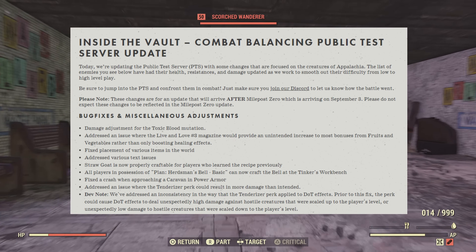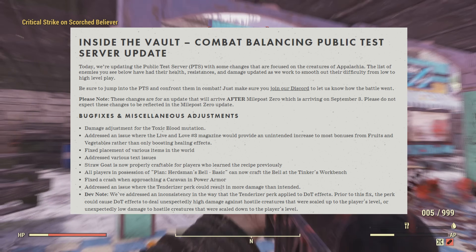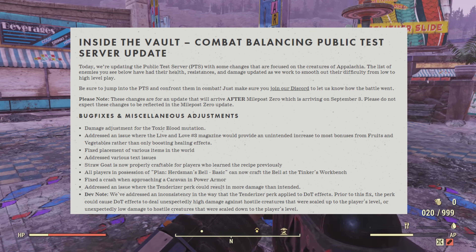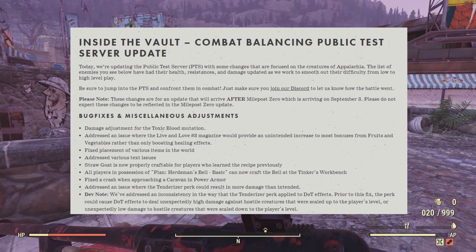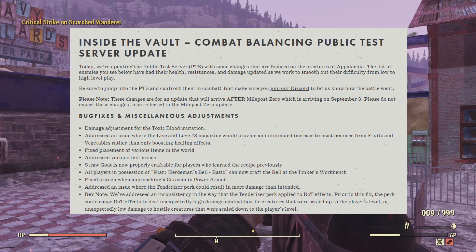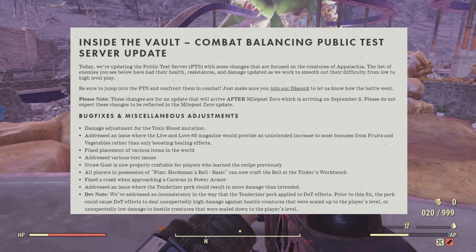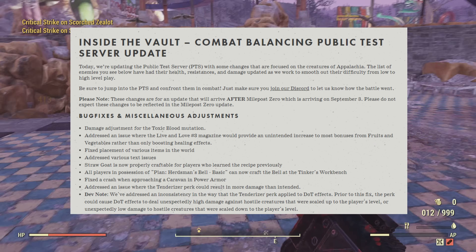I'm glad they made that clear — I hate when stuff gets blown out of proportion. On to the bug fixes: there's a damage adjustment for the toxic blood mutation. I don't even know what toxic blood is, to be honest — if somebody wants to let us know in the comments that would be great. Next: fixed placement of various items in the world, and addressed various text issues.